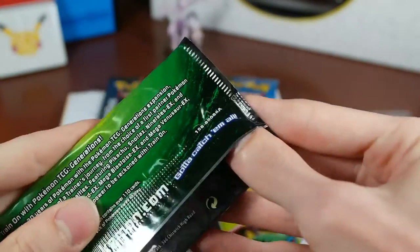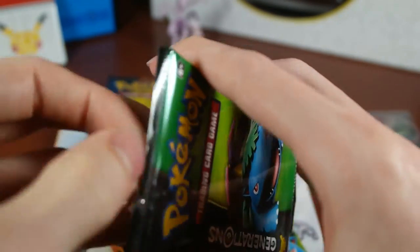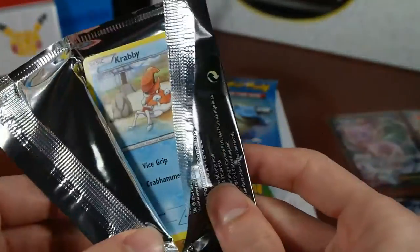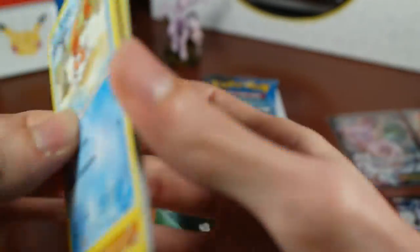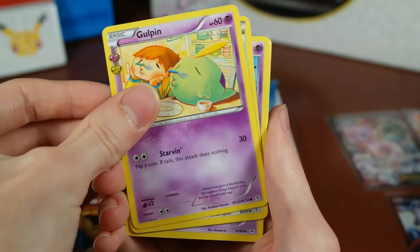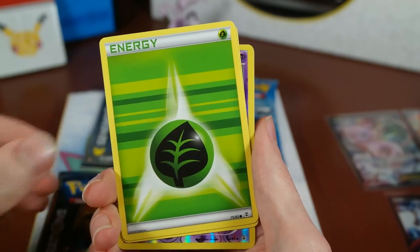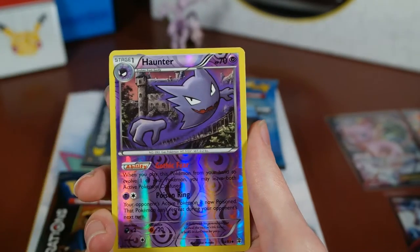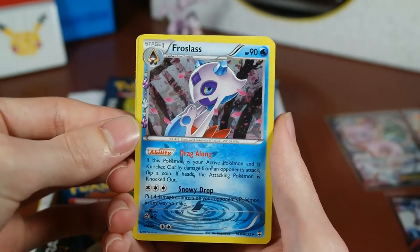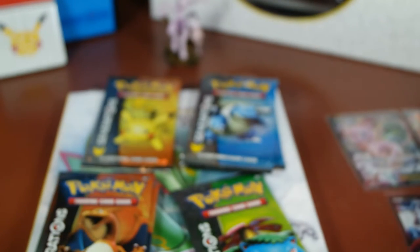Alright guys, hoping for really good pulls on this. This thing is quite expensive, but I think it makes up for it with the promos, art book, boxes, and figure — just hoping for a little something out of these packs. Three to the front: Gulp'n, Olympia, Golbat, Krabby, Machop, Grass Energy, Geodude, Haunter. Today is Halloween when we're opening this, so that's pretty cool. We have a Froslass — that's a holo from the Radiant Collection — and a Gengar holo from the regular set. Need to get those sleeved up.